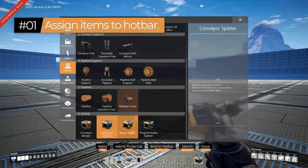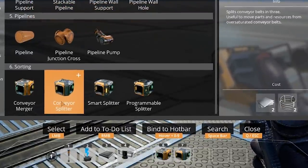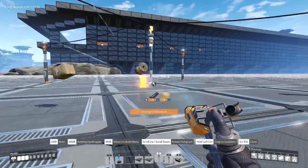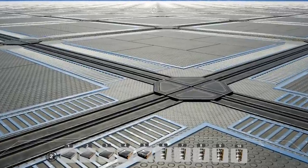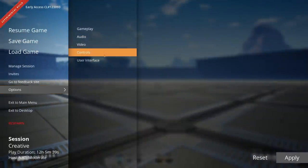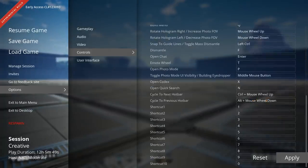Tip number one: you can assign items to your hotbar using the zero through nine keys on your keyboard while scrolling over that item in your build list. This is a really quick way to access items you place around your base without having to go into the list every time. As of the most recent patch, you also have the ability to switch between multiple hotbars — for example, a hotbar for belts and one for pipes. You can switch between these by default using the Alt key and the scroll wheel, and any of these bindings are changeable in the controls menu.